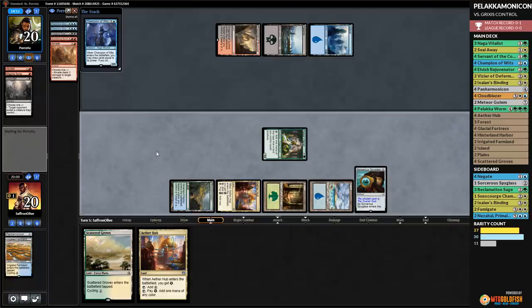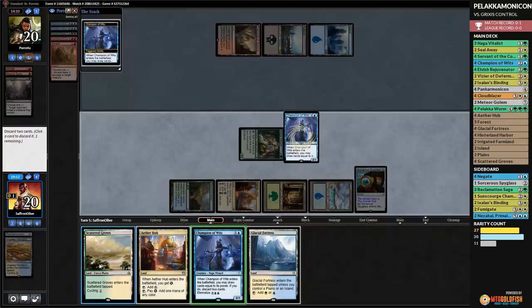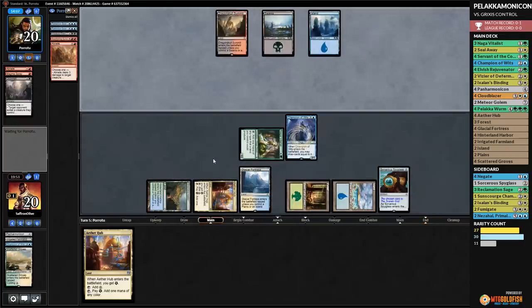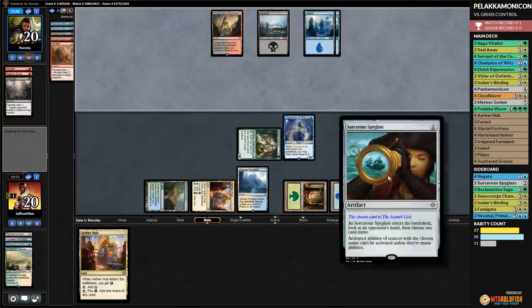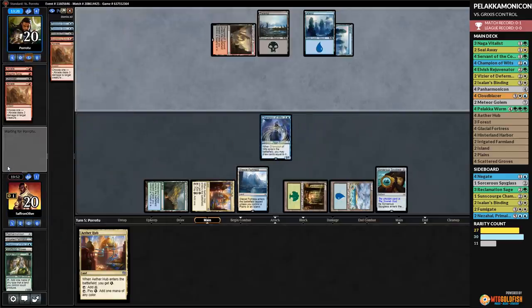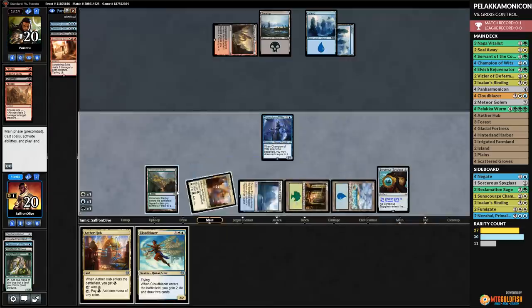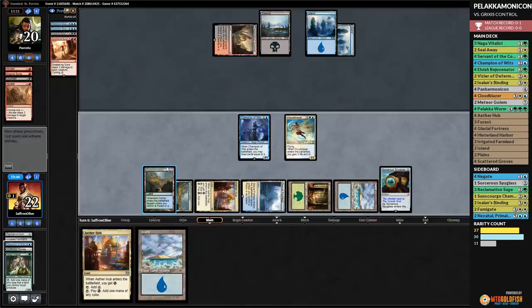We get back Champion and draw some cards, discarding Servant and Servant. We get in with Cloudblazer. Opponent cycles — tap land, opponent passing. We attack and hit our opponent, play Palaka Worm, gain some life, play Ether Hub — evil without Panharmonicon. But we have stuff happening now! Opponent passes. We go to combat — attack, attack. Torrential Gearhulk for Vraska's Contempt! Vizier of Deferment blinks Palaka Worm, fizzling the Contempt. Vizier was great there! We fizzle Vraska's, hit our opponent down to 10.